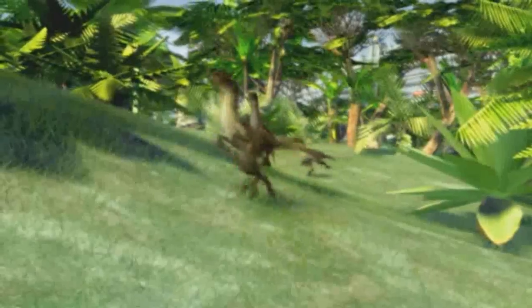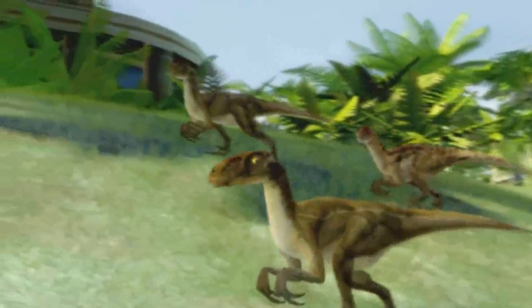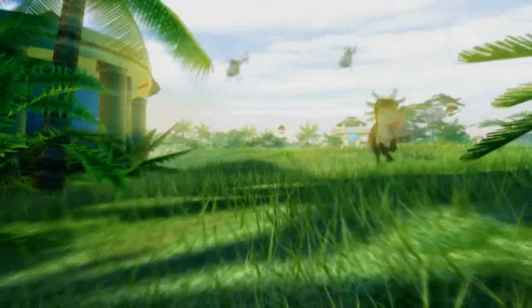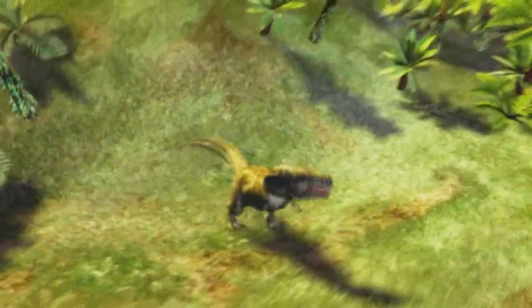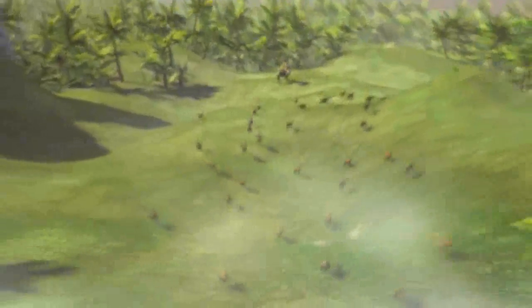Code red, this is park control — raptor breakout in sector 32. I'm reading six prisoners in sector 32. Let's repair that breach. Oh yes, you have a T-Rex. Don't forget, he's a hunter. Design it, build it, breed dinosaurs. It's yours, Jurassic Park.